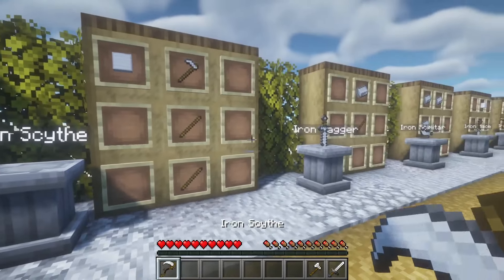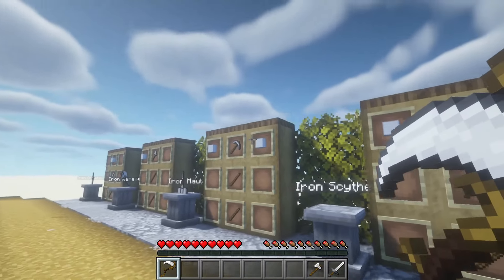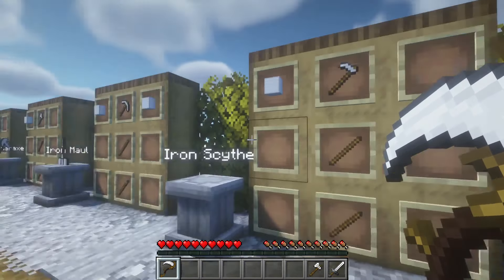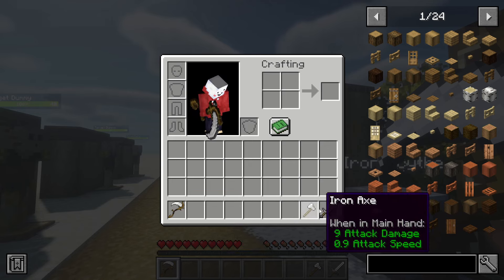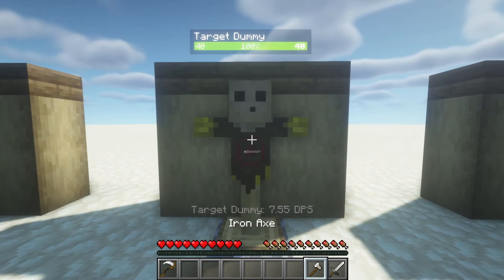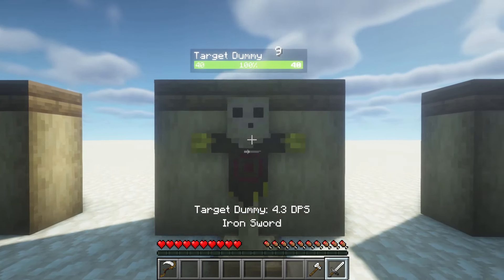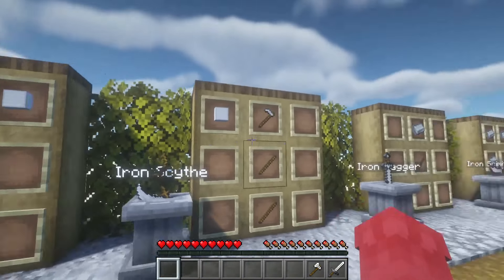Next up we have the iron scythe, which is going to be a way cooler version of the hoe. It's the same crafting recipe as the war axe but instead of an axe it uses a hoe. This one does 10 attack damage and 1 attack speed — 9.52 damage per second compared to the axe's 4.31. So this one is actually really good. I really like that one.